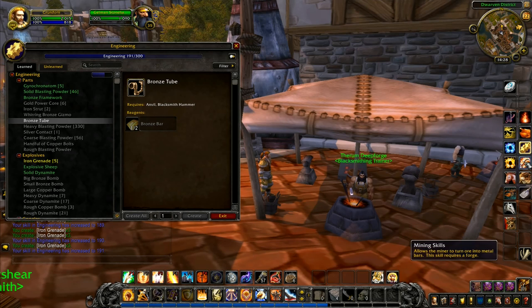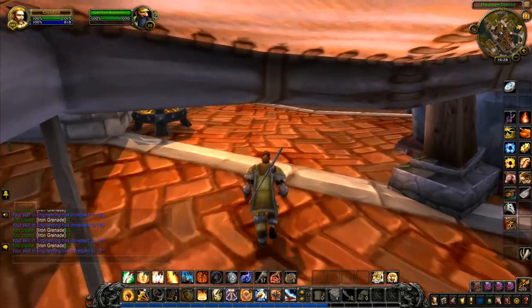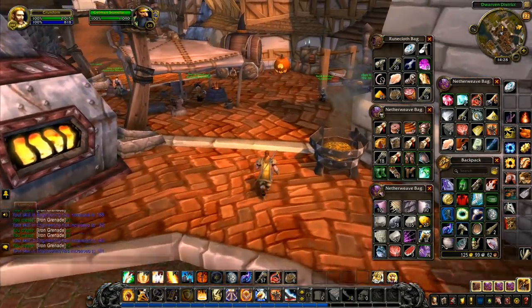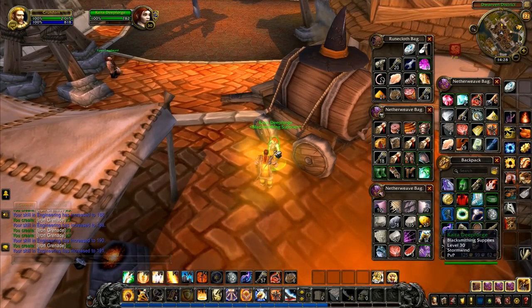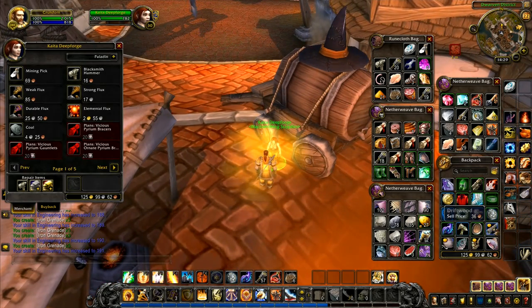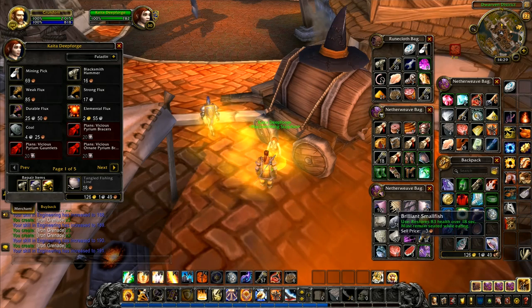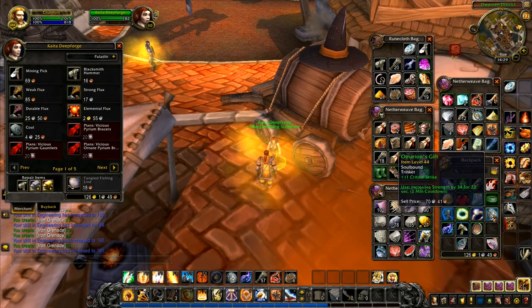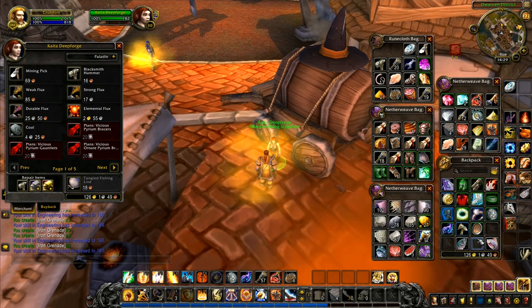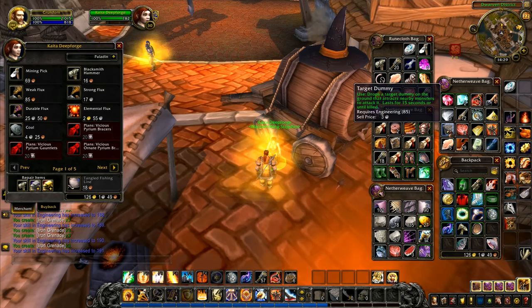Let me go back to mining — bronze. I've got timber, I need one copper bar. I've also got all of this stuff here — I'm just carrying too much stuff around. We need to unload some of this. That one can go, that one can go. The raw bristle whisker catfish — I don't think there's anything I could do with that. All of this is our clothing — we don't want to get rid of that.